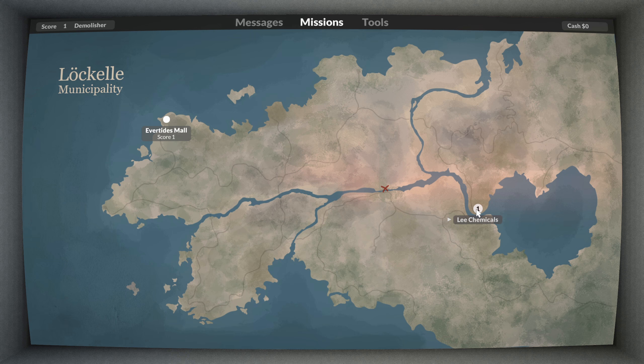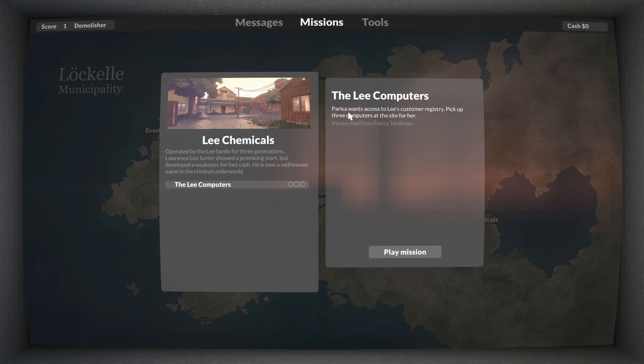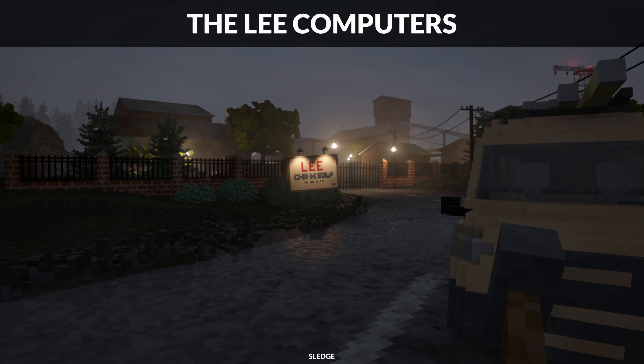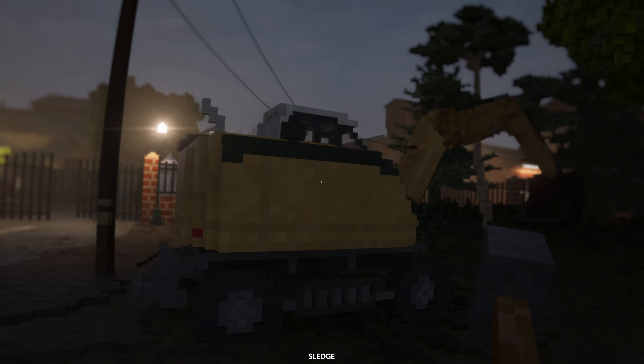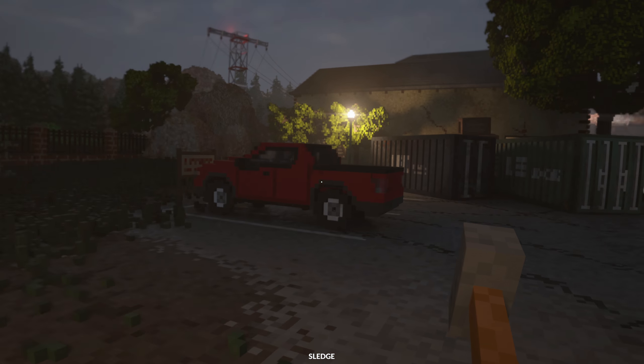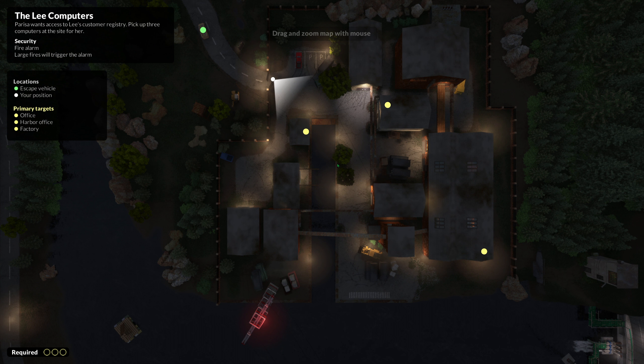Lee Chemicals — operated by the Lee family for three generations. Lawrence Lee Jr. shows a promising start but developed a weakness for fast cash and is now a well-known name in the criminal underworld. Parisha wants us to pick up three computers at the site. It's a lot closer to home so at least we won't waste as much gas. We got ourselves a backhoe, an unlocked gate, a red truck. The map shows three locations for computers plus a hydro station giving power to one of the buildings.